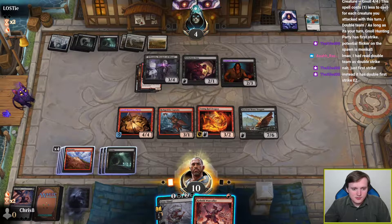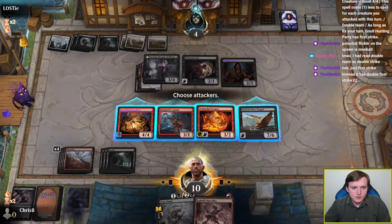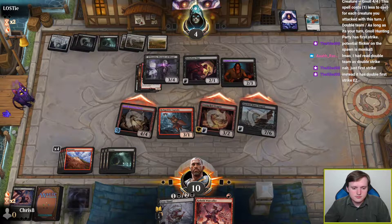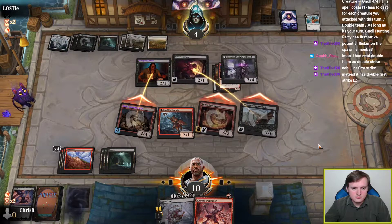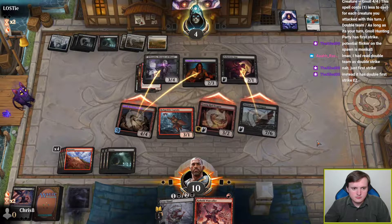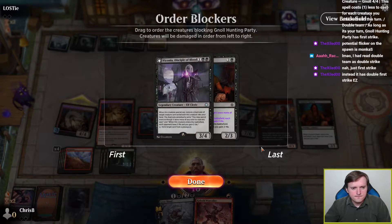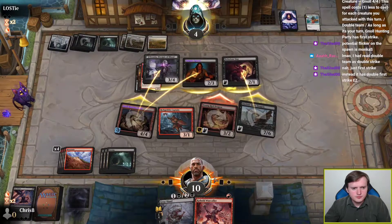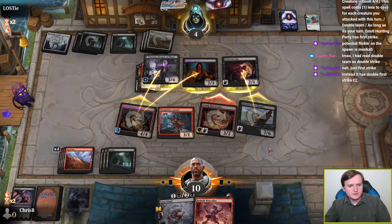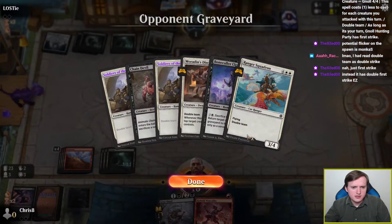Block Hobgoblin, chump block, chump block, go to 1 — I don't believe there's any benefit to swinging with Hobgoblin here. This double block doesn't accomplish anything unless they have a protection spell. I don't want to put Vampire Spawn in the graveyard, specifically because if they have a resurrection spell, I don't want to give them the life gain — and they've demonstrated one resurrection spell so far.